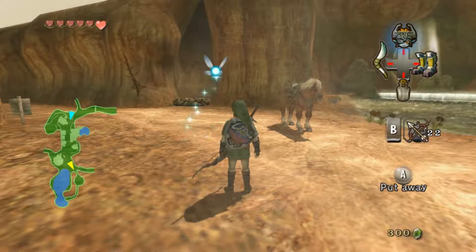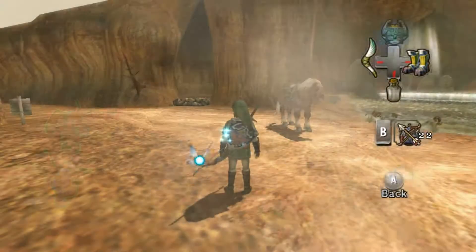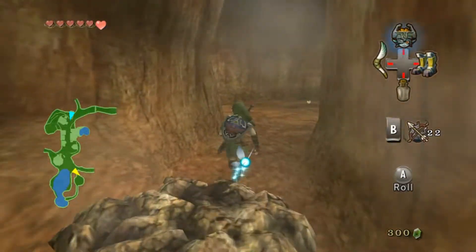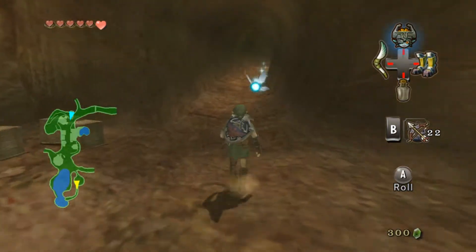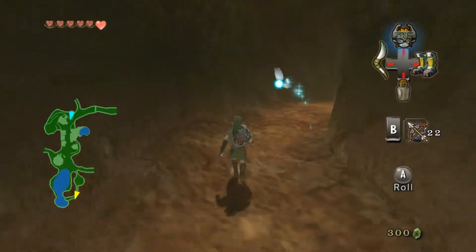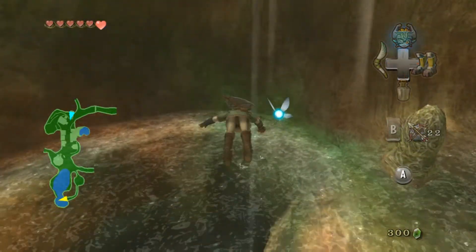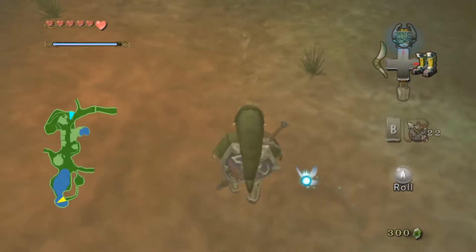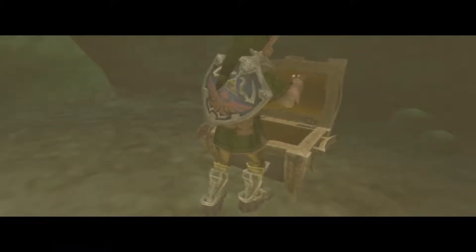We want to have our iron boots out — we're good to go. Let's go ahead in here. Now what we want to do is dive all the way down to the bottom with iron boots on. There's a treasure chest at the bottom of this place — go ahead and open it, as it contains another piece of heart.